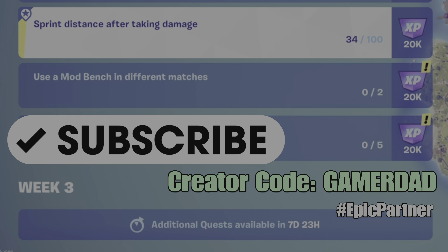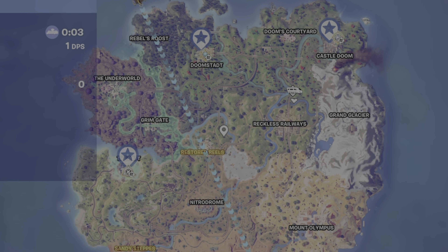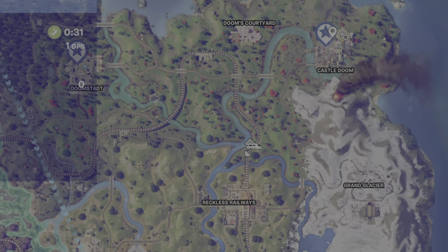So we need to take damage and then use the sprint function and sprint a total of 100 meters. Super easy.